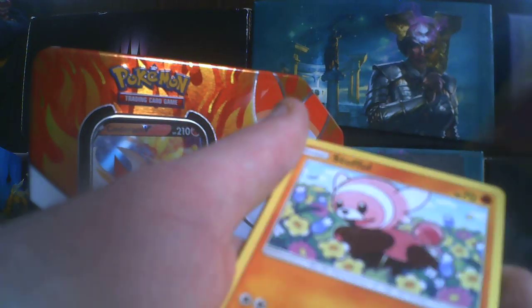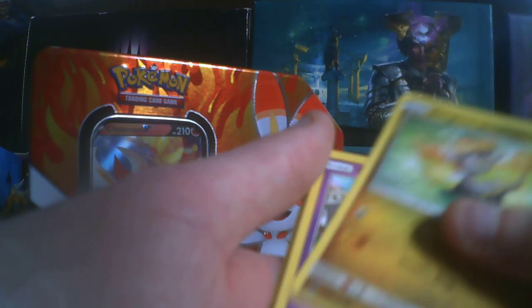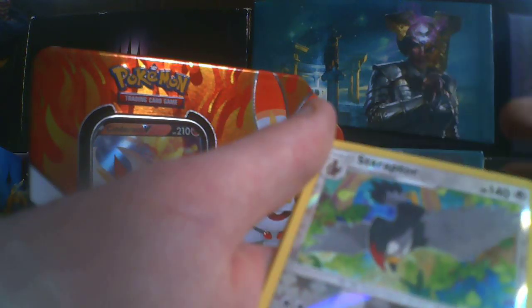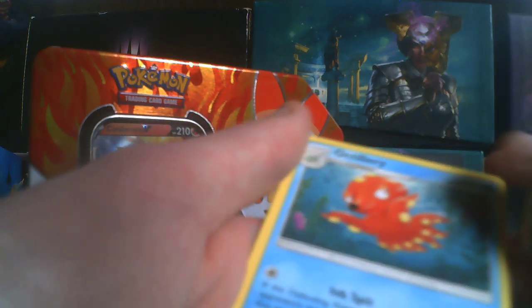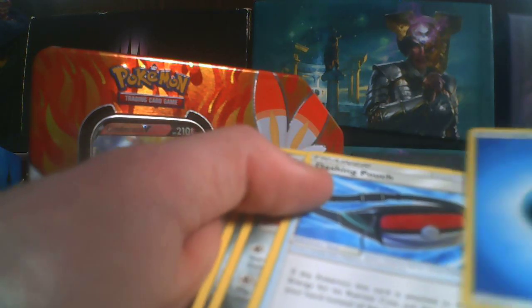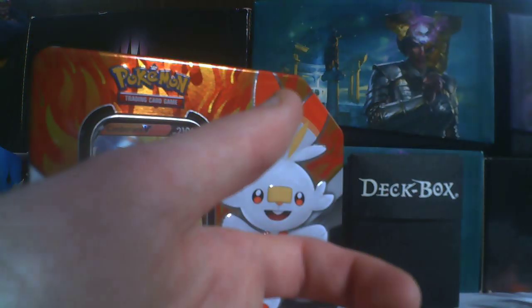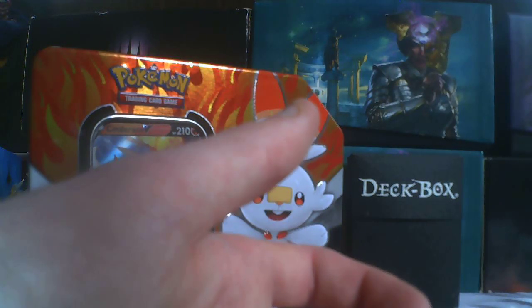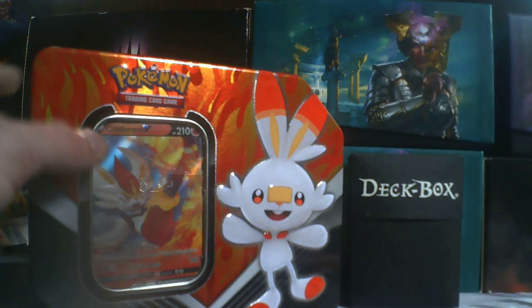We got Mistrevious, Stuffle, Thebas, Changma-O, Chamek-O, Starmie — I guess that's the rare — Octillery, Energy, Dashing Pouch, Marron, and Elarion. Alright, so nothing from the tin. I'm probably gonna throw in that coin though.